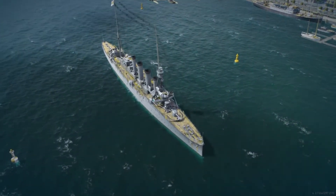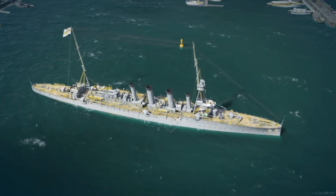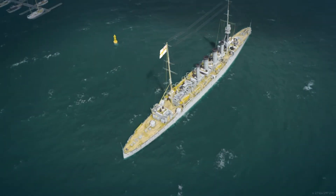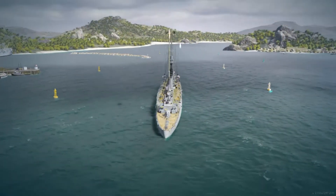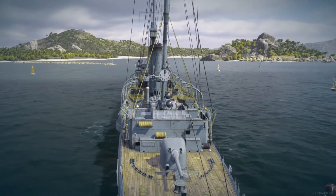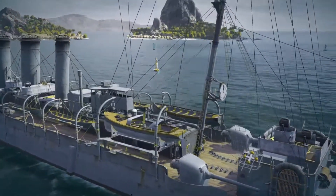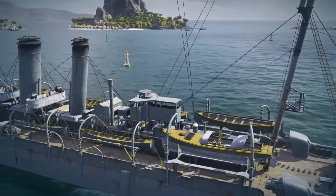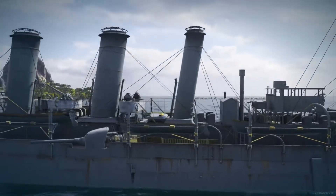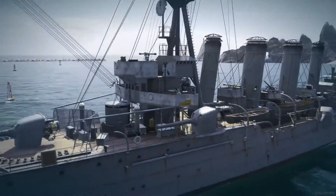The HMS Weymouth was the light cruiser of the Town Class, built for the Royal Navy during the decade of 1910. The ship survived the First World War and was sold as scrap in 1928. It was launched in October 1910 and officially commissioned in October 1911.